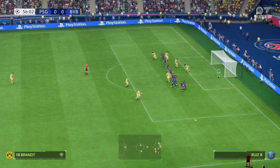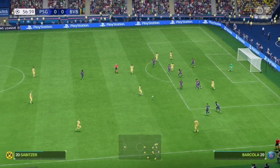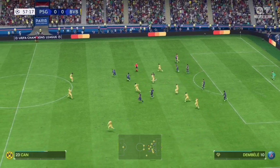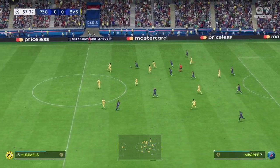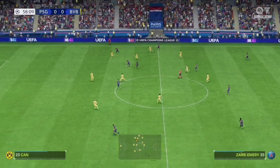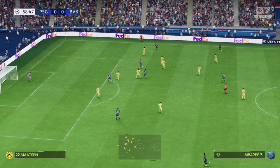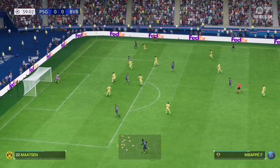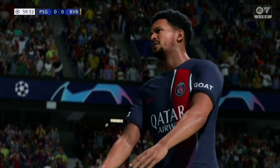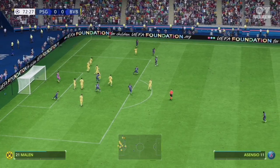Dortmund have a free kick at a dangerous spot. Brandt tries to shoot it over the wall but hits it straight into the wall. PSG aren't able to clear the ball just yet as Kan tries a shot on goal but hits another player. PSG are finally able to clear and work it towards Dortmund's half, with Zaire-Emery working the right side to get it to Mbappe, who cuts it back into the box and it is deflected off a Dortmund player for a corner.